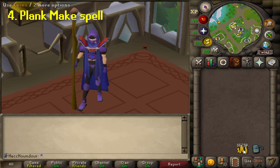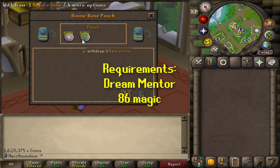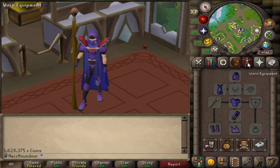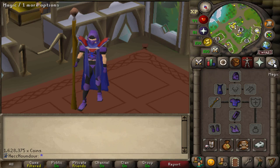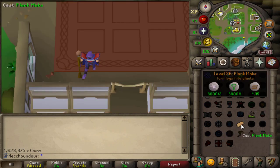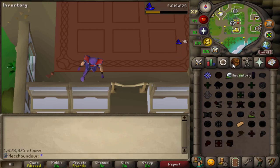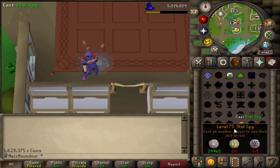Last but not least is using the lunar spell Plank Make. You need completion of Dream Mentor and 86 Magic, GP in your inventory, astral runes, and either a Bryophyta's staff and earth runes, or an earth staff and nature runes. A rune pouch is recommended to save an inventory slot. Plank Make is similar to enchanting jewelry — you can manually cast the spell to make it faster, or it can be completely AFK. This actually costs less GP than using a sawmill, but it's only worth doing if you already have a lot of runes to use up or just need the magic XP.